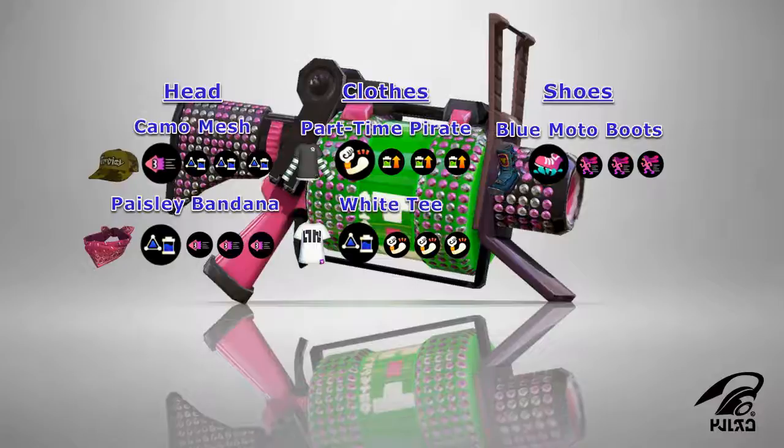This first build is designed to manage the use of the Seeker. We're going to begin by selecting our headgear, which will be in the form of either the Camo Mesh or the Paisley Bandana. The Camo Mesh uses Swim Speed Up for its main ability and features the Fire Fin brand, which highly favors Ink Saver Sub, whereas the Paisley Bandana uses Ink Saver Sub for its main ability and features the Crack On brand, which highly favors Swim Speed Up.